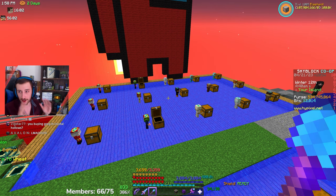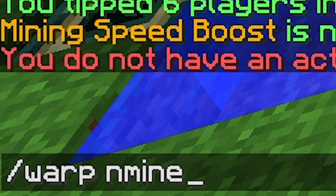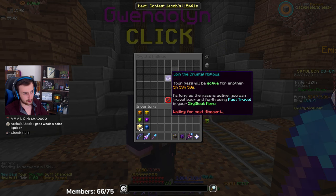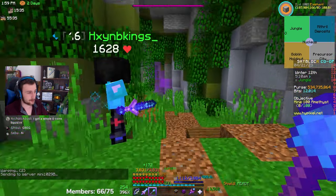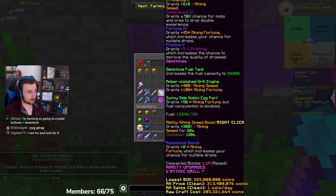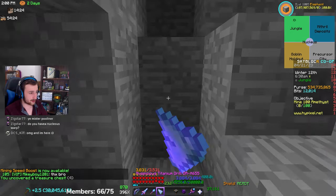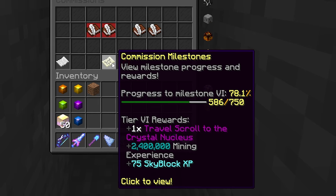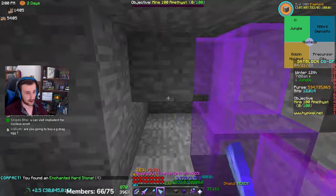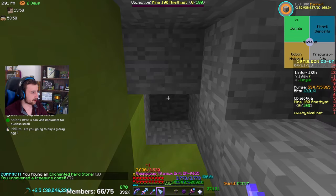I need help going into the crystal hollows to find the dragon lair. I don't have a pass yet. So if anyone finds the dragon place in the crystal hollows thing, I'll pay you 10 million. I believe it's in mithril deposits. Why is it called Greg? Powerliner called it Greg first and then it just became a thing. I am working on getting a nucleus warp - it's like the only thing I need left. I've been too busy farming. I want to buy a G-drag egg because I want the achievement and the auction house is down anyway.